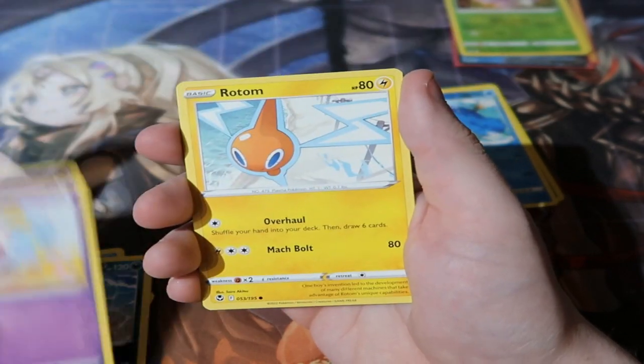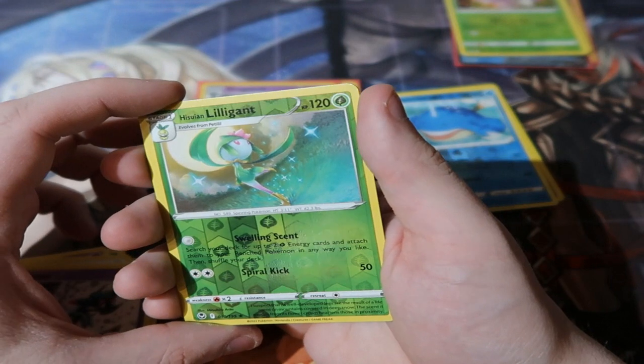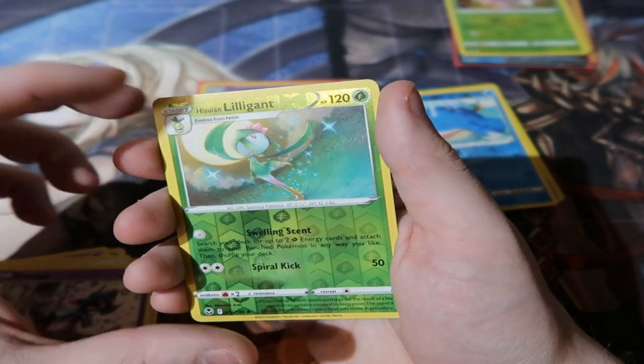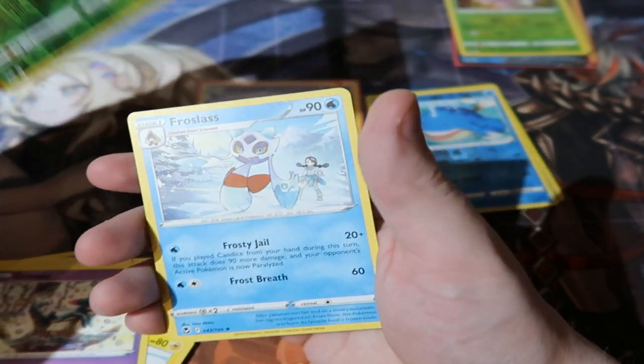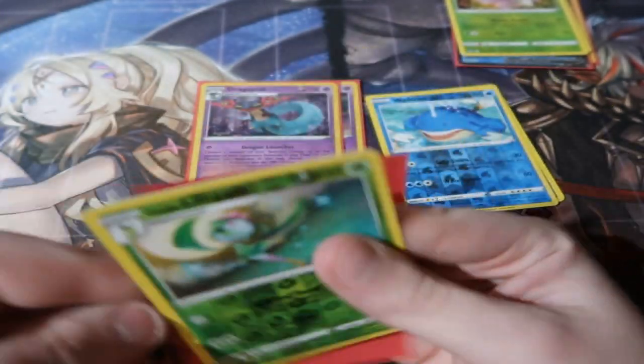Third Togetic pack. We got Togetic, Rotom, Dreepy, and a Reverse Foil Rare Lilligant in its Hisuian version. And a Frostlass. What a bummer — not too bad though, not too bad.